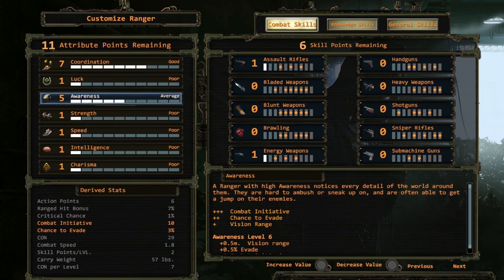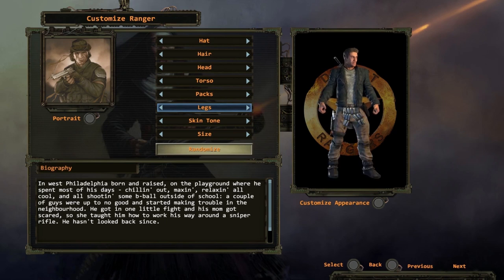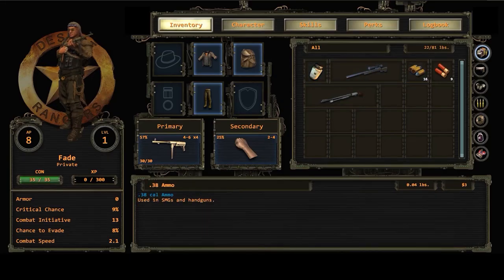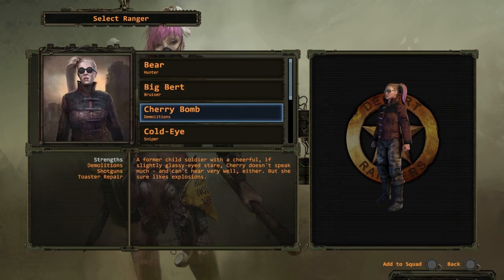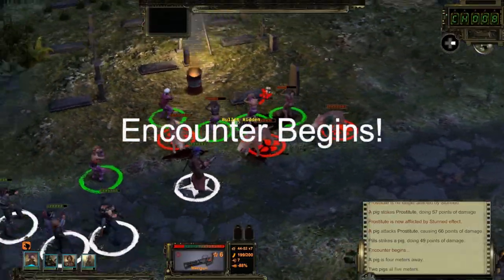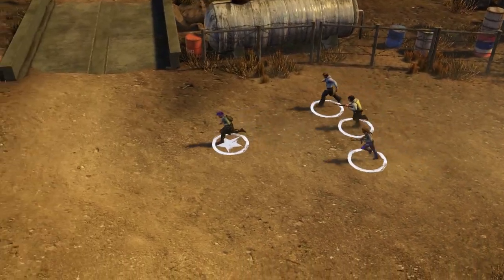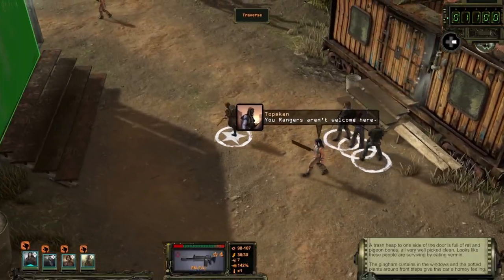Attributes, skills, weapon specializations, appearance, their history — all of it can be determined by you. Wasteland 2 offers you a nearly infinite number of skill combinations for your squad. Your choices here will define how your squad forges its path through the wasteland, and how you experience the game. You can create a sharp, professional-looking squad of rangers, or a motley crew of specialists.